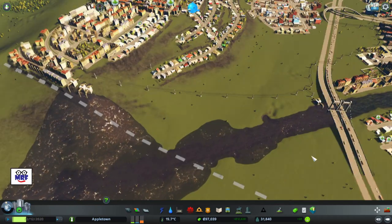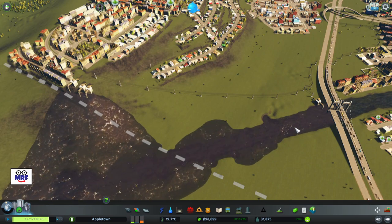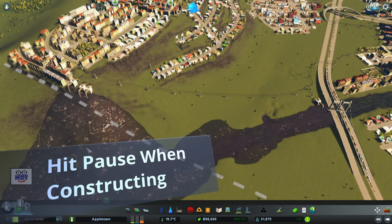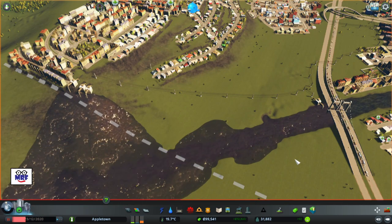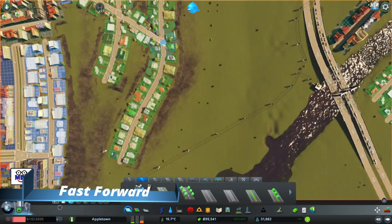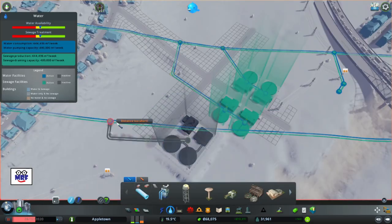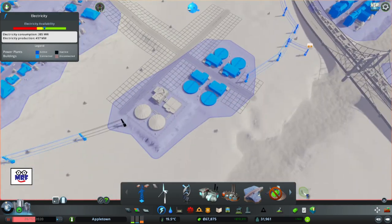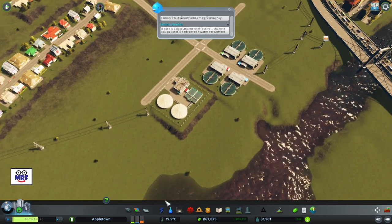Let's fix an obvious problem — we have a whole bunch of dirty water polluting our stream. I'm going to put the game on pause, and that will give me time to do this fix. I've just added an advanced inland water treatment plant, so I'm hoping that boosts my sewage treatment. Let's hit play and see what happens. We're well into the green now.